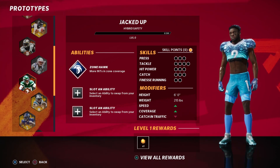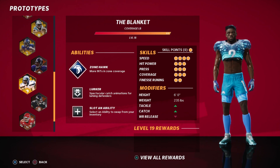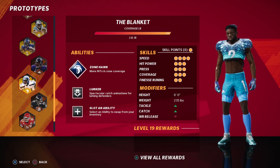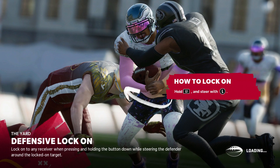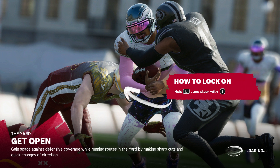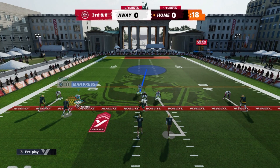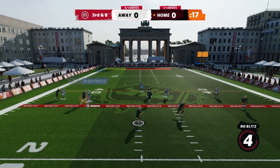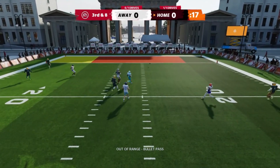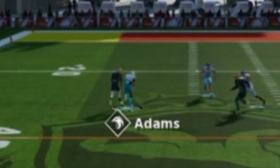Let's talk about one secret technique that you guys can use if you have a prototype or a defensive prototype in the yard — using the L1 button. I saw this on the loading screen and I thought I need to try this out while grinding my prototypes, to see how effective this lock-on is. So what I did was I used my blanket prototype, and as you guys can see, I literally stick with people step for step.